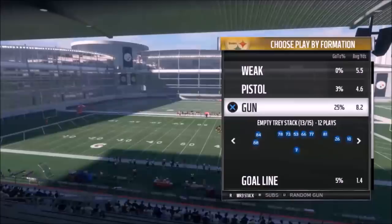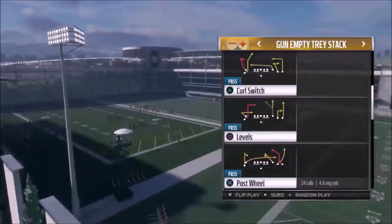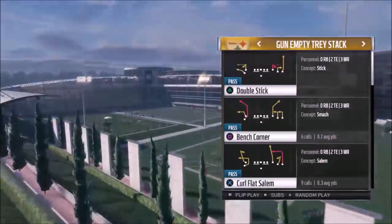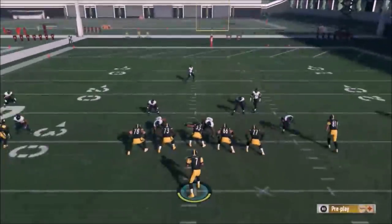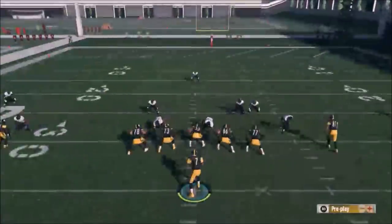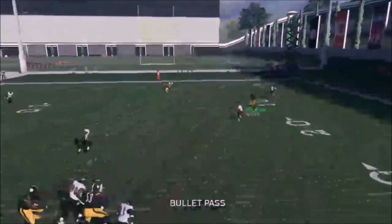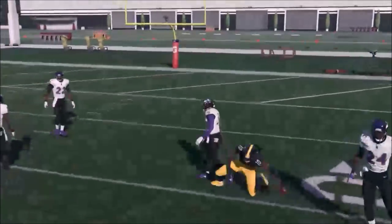Next up out of Gun Empty Tray Stack is the Curl Flat Salem. This is a very hard-to-stop play that I've put out in a couple of different formations. What I typically do is put Bell on a slant route — he gets open underneath. Putting James on a drag is pretty good too, and he plays off what Brian is doing. Brian is a really good route as well — he just floated right behind the coverage, which is a really hard route to cover.